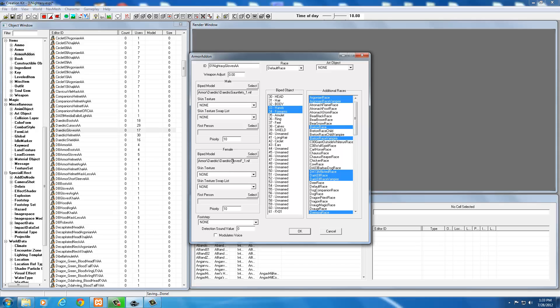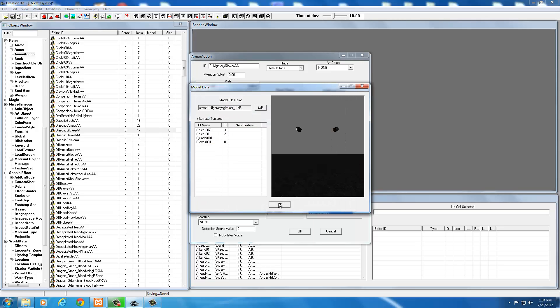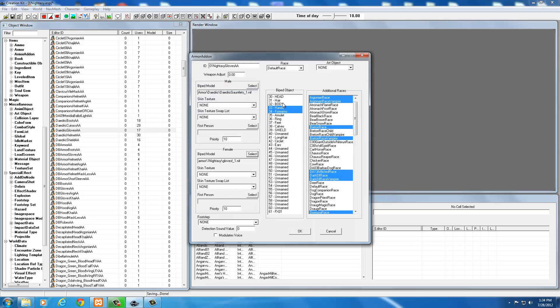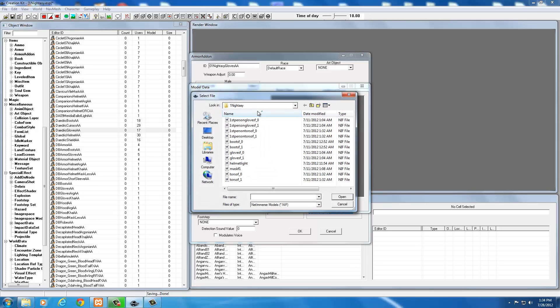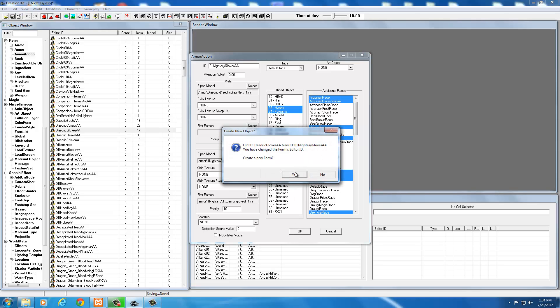Go to Armor > Daedric > Daedric Gloves and select to find our gloves. Click Edit and it should already be in your folder because it usually saves your last location. Select 'gloves_f1', click Open, then OK. The biped object and settings should be correct. For first person, since this is F1, select the first person gloves F1, then Open and OK. Click OK, create a new form - yes.